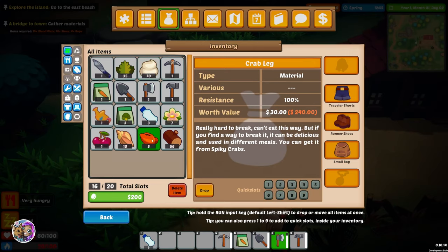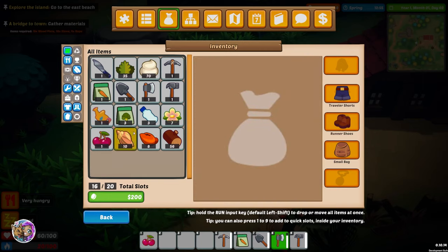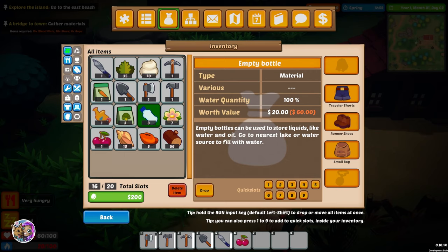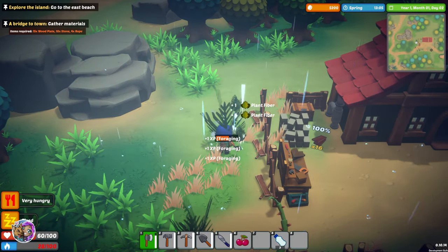We got some crab meat, crab claws, crab legs, and a watering can. We do have food. Let me rearrange some things in my inventory. And it says: 'Empty bottles can be used to store liquids like water and oil. Go to the nearest lake or water source to fill with water.' But how do you do that? Anyway, we'll hot-key that one and figure that out. Let's gather some more fiber.